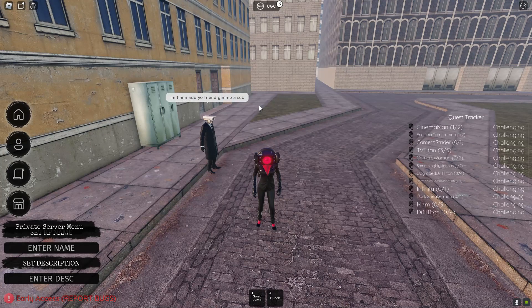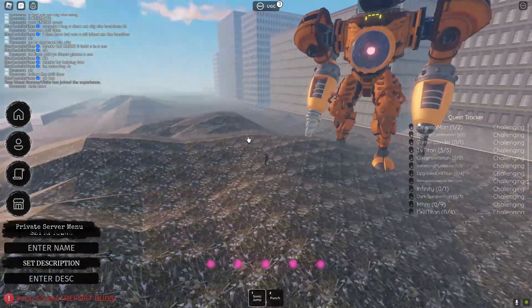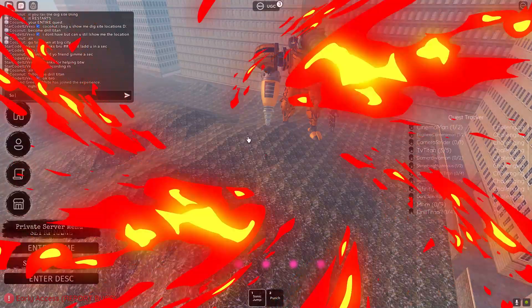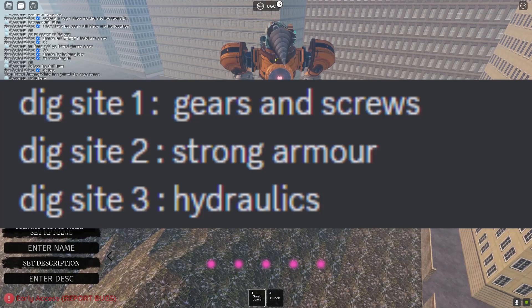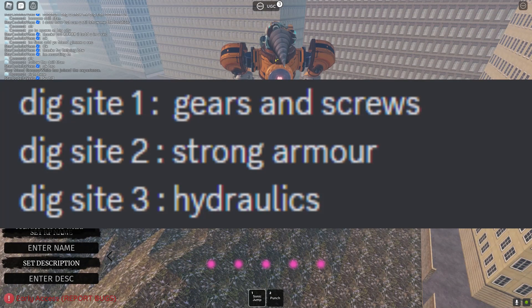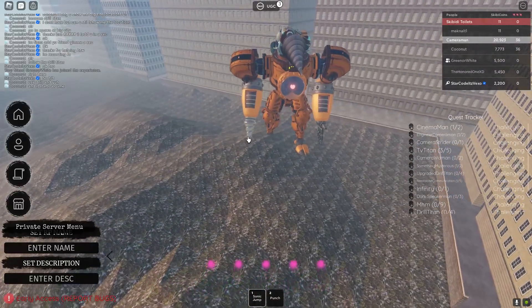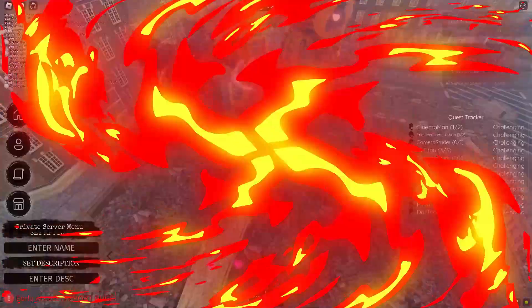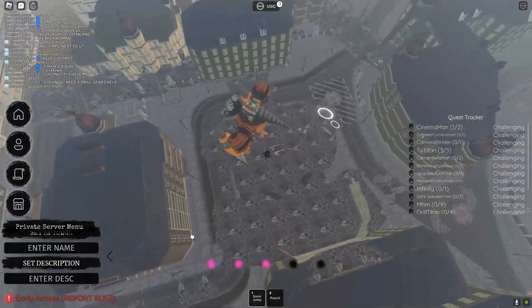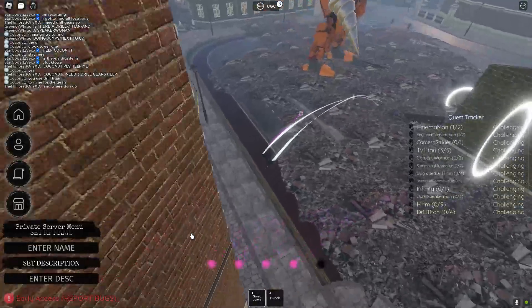Here is the first dig location — you guys should know where this is on the map. You need to be a drill Titan to dig. In order to drill in the ground, you will find gears, screws, and I'm pretty sure there's a small chance of finding armor under the ground as well. Make sure you go into these dig sites — there's one in Clock Tower as well — and just keep on digging. There's a small chance of getting different types of items by digging.